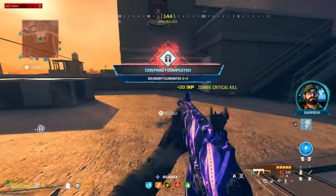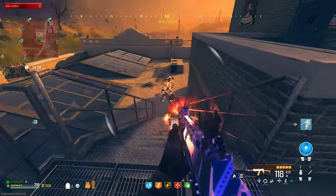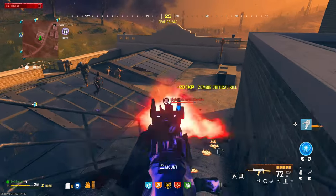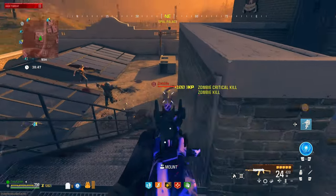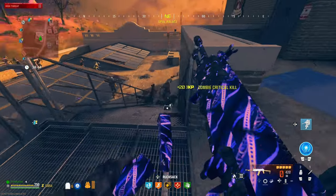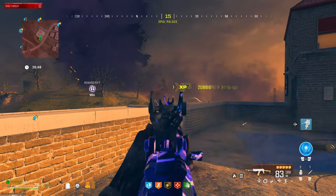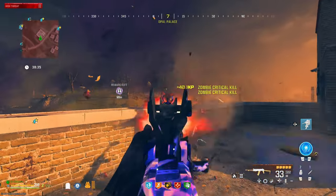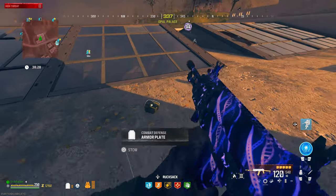We got unlucky — looks like the mega abomination got eliminated somehow before we could get to it, so we're going to have to grab another one. Let's go ahead and destroy some zombies. Look how many we got. Now the main benefit to this weapon is that you can actually spam the fire rate and get a little bit faster fire rate out of it, which can be pretty nice. If you hold it down, it slows down a little bit after the first few bullets, but we're still able to compete pretty easily with all of these zombies.